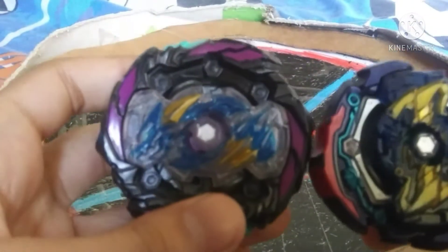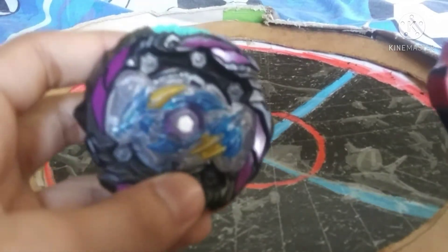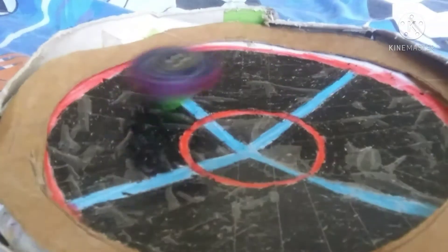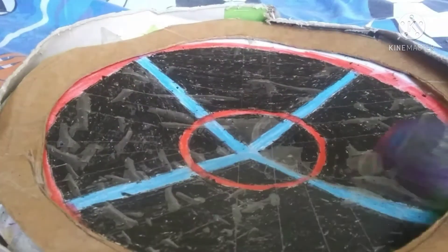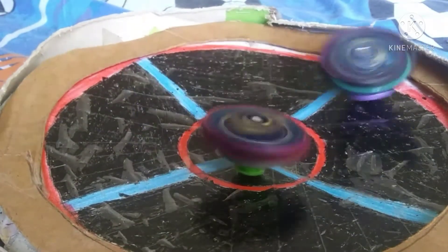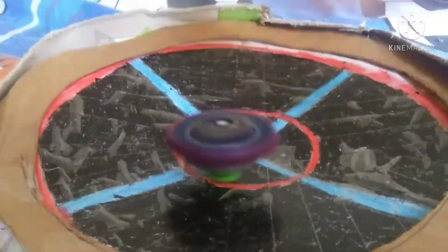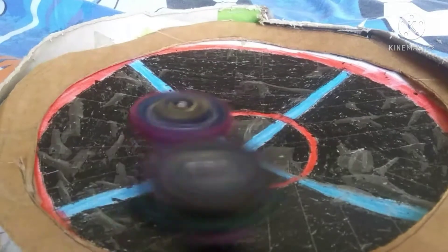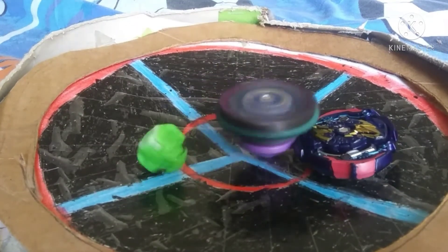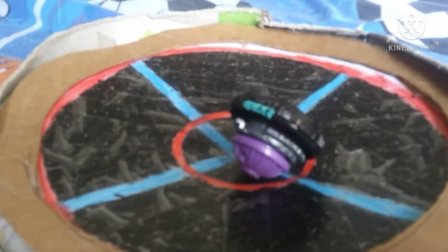Next up we got Dusk Dragon going up against Judgment Joker, now it's his turn to try and redeem himself. And he just flew out of the stadium! Joker gets the win, score is one to zero. And a burst finish - wow, Dragon finally redeemed himself! So now Dragon has one win under his belt.